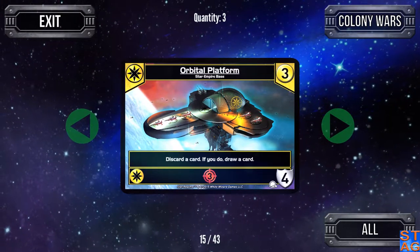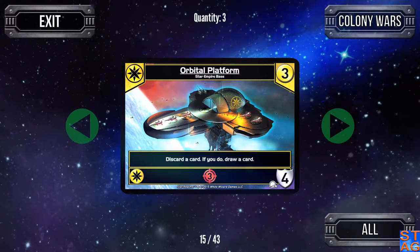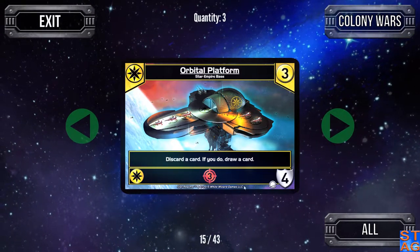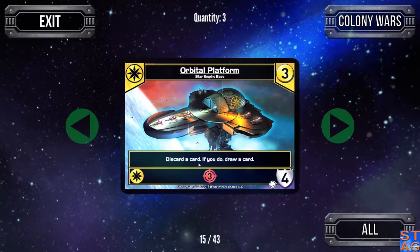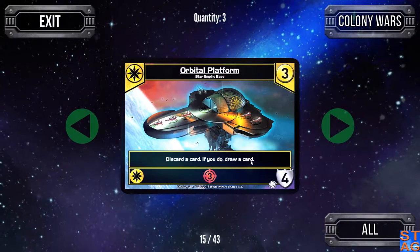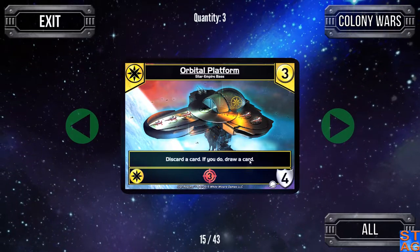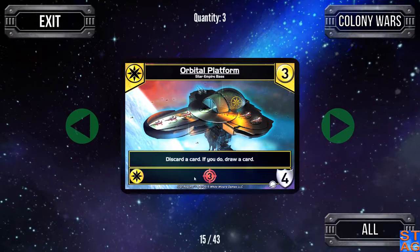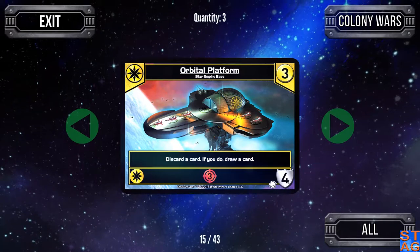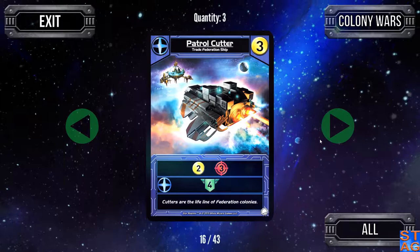The Orbital Platform — as we go through chapters nine and ten, I think we're going to be seeing quite a bit of this card used when I'm playing Colony Wars against the AI. This is usually one of the first bases it goes for because you can discard a card you don't want and draw a new card in its place. For example, discarding a Viper and drawing a Star Empire card like the Falcon or the Lancer. Note this is a four defense bypassable base, and if I'm playing it, the AI is probably going to ignore it.